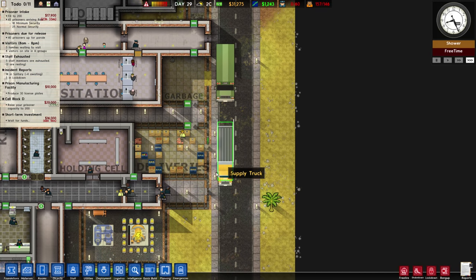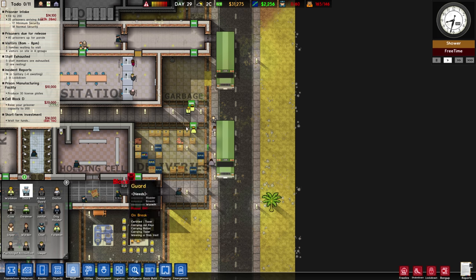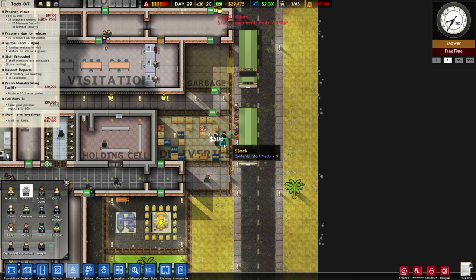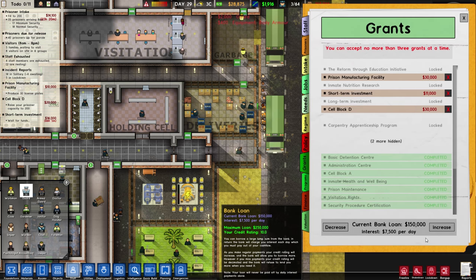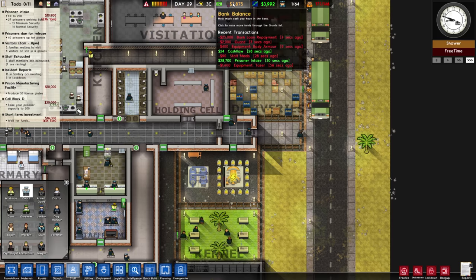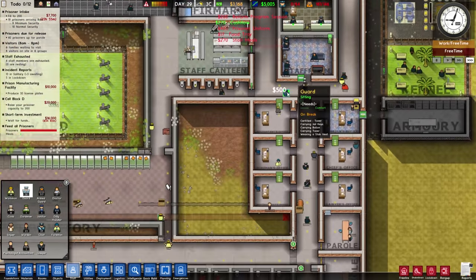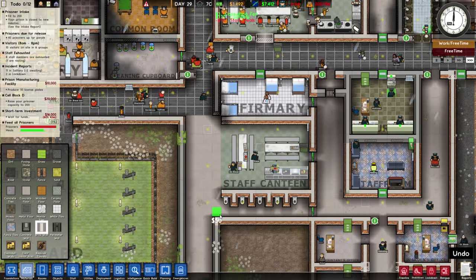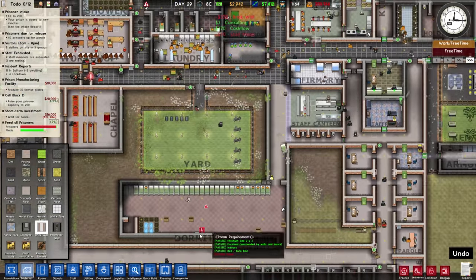Our prisoner bus is coming in — that's going to be a lot and they'll all be standing around doing nothing. We're going to have to hire a few more guards now that we have a positive daily cash flow again. We should decrease our bank loan — it brings us a little lower in terms of money but our balance won't decrease as fast. A $5,000 daily cash flow sounds good.